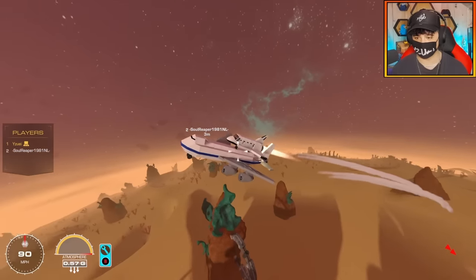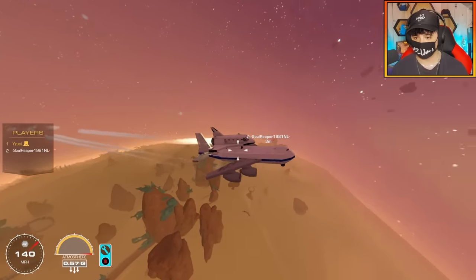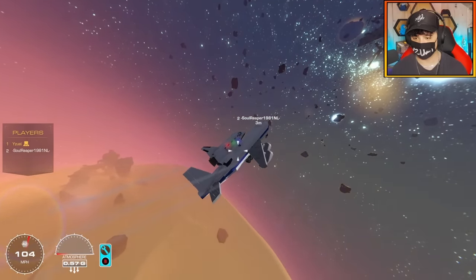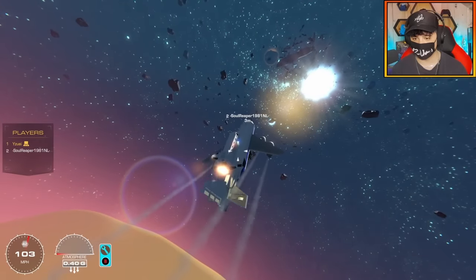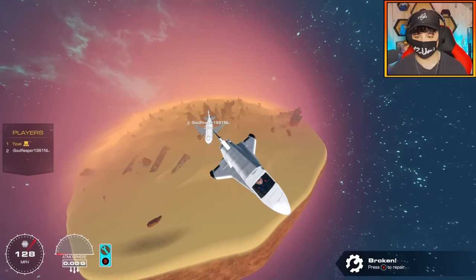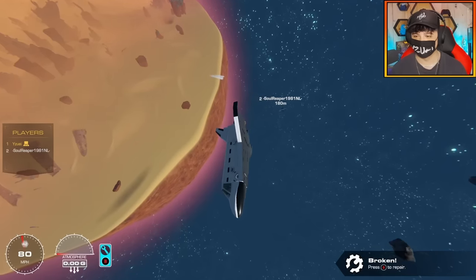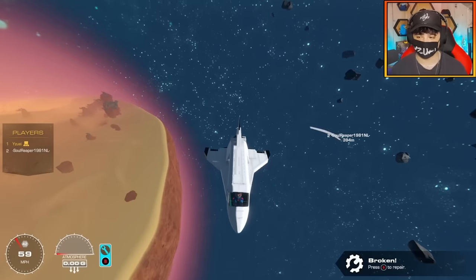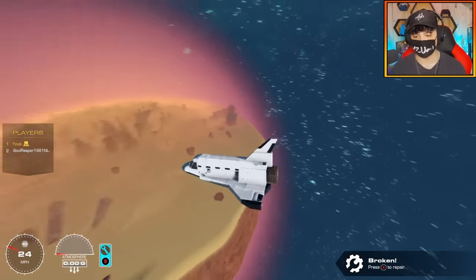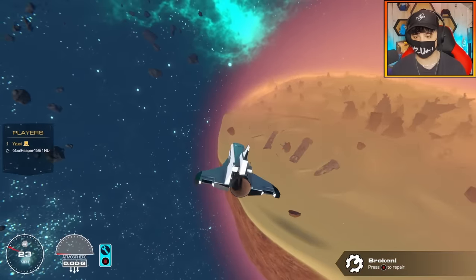We have to work together here. We're going a little too vertical — straighten out. Finally we're doing it. Roll, come on — I don't want to go into orbit. All right, I'm going to detach. There you go. Are you out of the atmosphere? Goodbye Soul — oh no. Soul Reaper forgot his oxygen. So I need to attach a little earlier and not be so vertical on takeoff because of pitch issues, but I am successfully in orbit. I'm out of the atmosphere now — let's deploy.